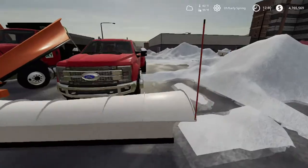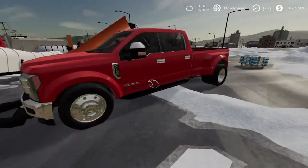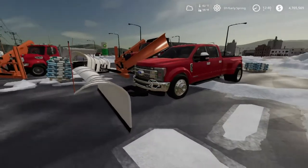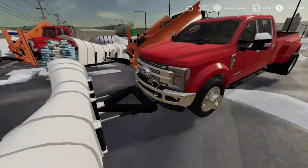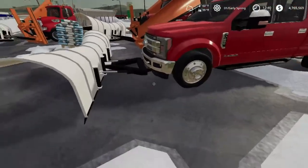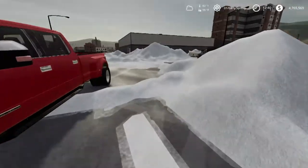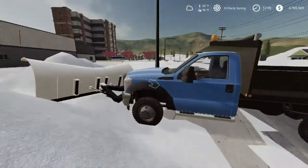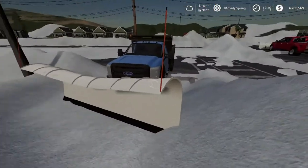We have Brandon's F-450 — he's HD Modding, remember, probably also known as 304 Customs — been doing a lot of name switching. He puts this little plow on, you can kind of see it down there. And then we have another Wood Metal Farms truck, the F-550, and you can put the snow plow on that one too.